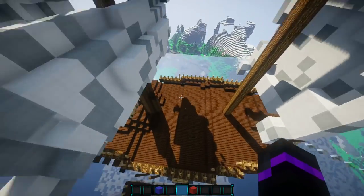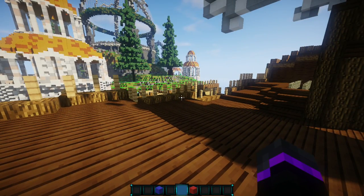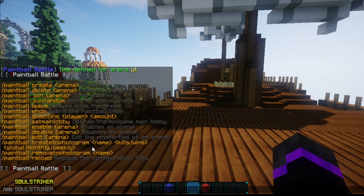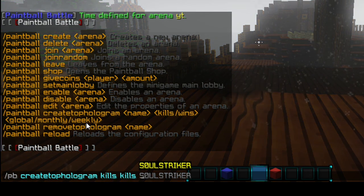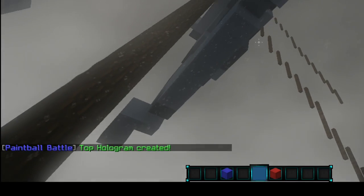Once you've fully set everything up, I'm going to come back to my main lobby and show you how to set up your stats. This requires a Holographic Display plugin, so make sure you have that as well. We can do PB create top hologram and give it a name — I'll call this kills. You input whichever stat you want: kills and wins are the two available ones right now. You can also set up global, monthly, and weekly leaderboards. I'm going to set global, and there we go — you can see the hologram.